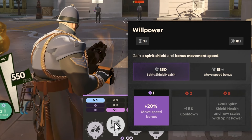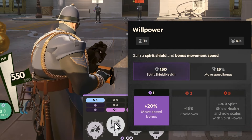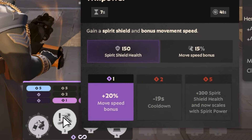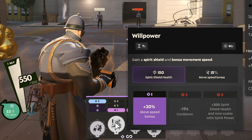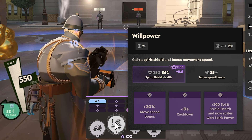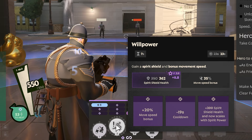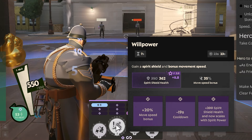The Alchemical Flask also applies a 35% fire rate slow. Warden's second ability, Willpower, allows him to gain a spirit shield and bonus movement speed. The first upgrade is plus 20% move speed bonus, minus 19 second cooldown, and the last upgrade is plus 200 spirit shield health that now scales with spirit power. The spirit power scaling on the spirit shield health is 3.9, meaning for every point of spirit you have, you'll gain almost four points of spirit shield health.